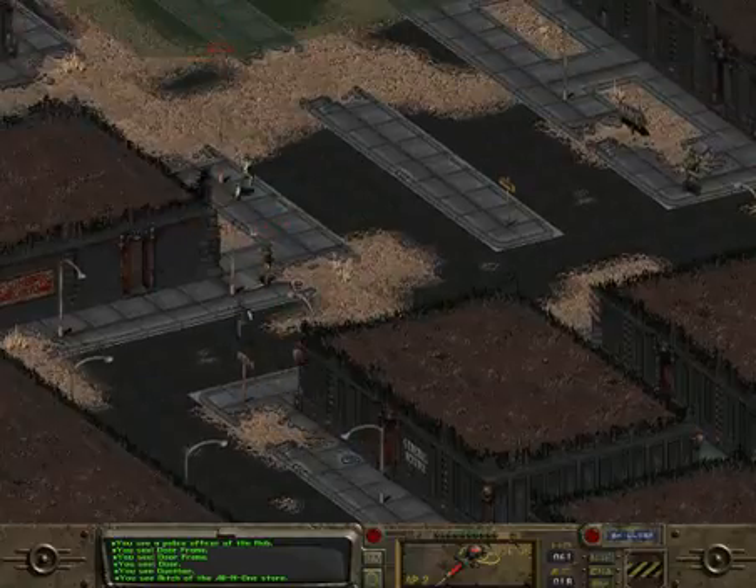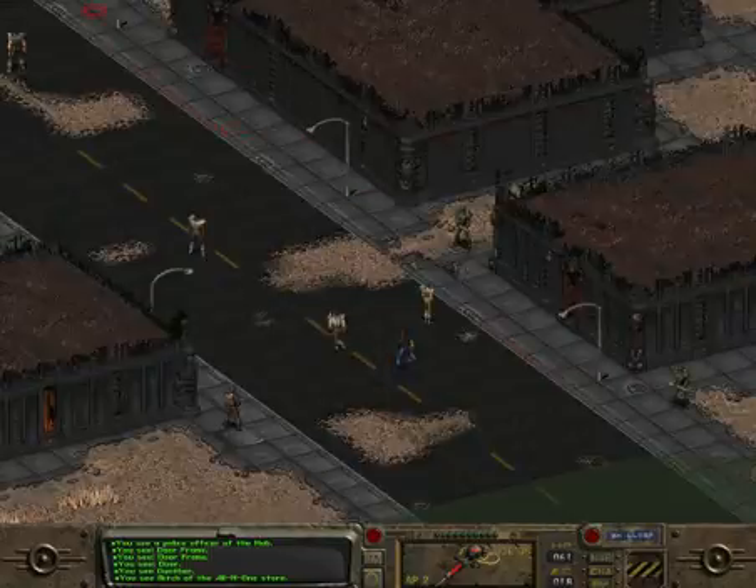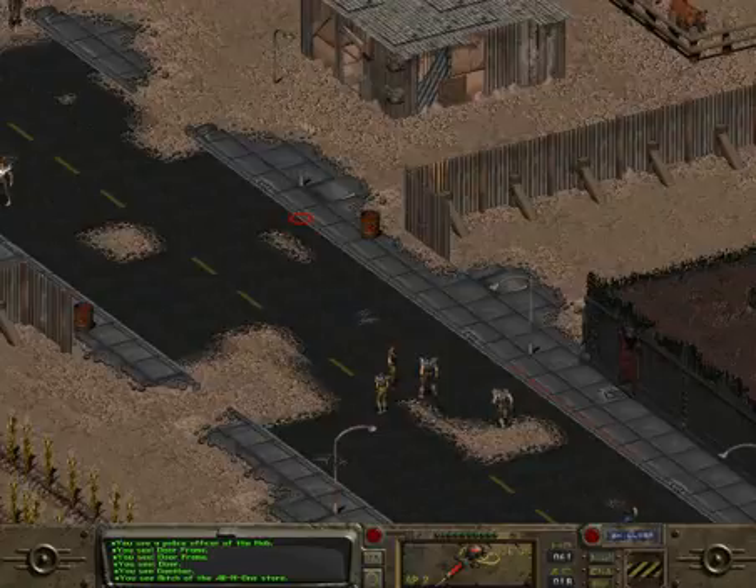I'm going to go to the Gunrunners. We're going to get some combat armor. Unfortunately, we're going to have to fight our way through the Deathclaws on the way back out of the Gunrunner territory because I can't use the map to quick-zoom from that point.